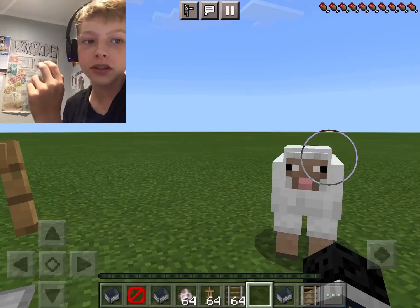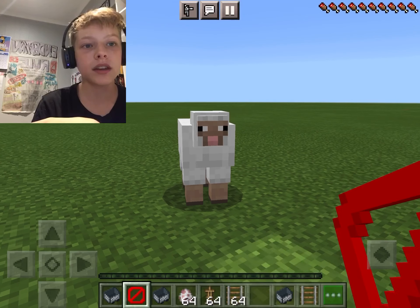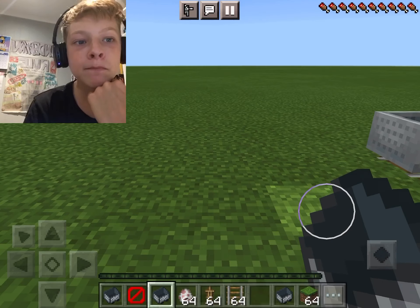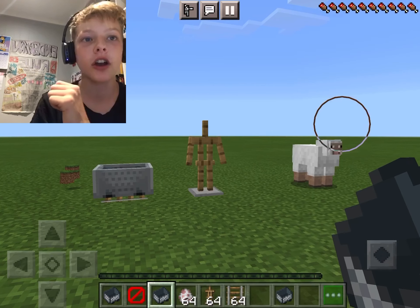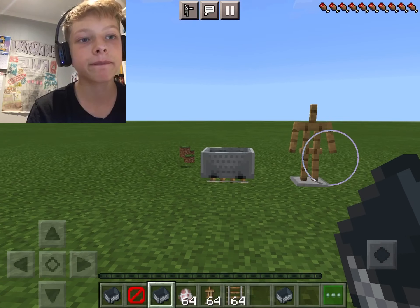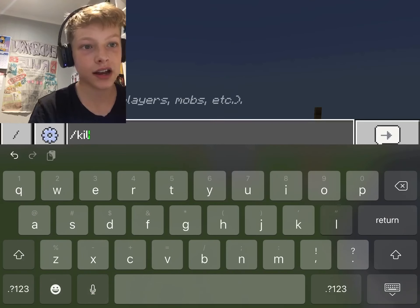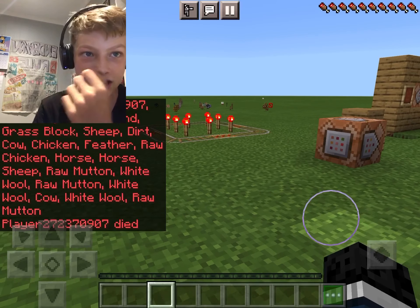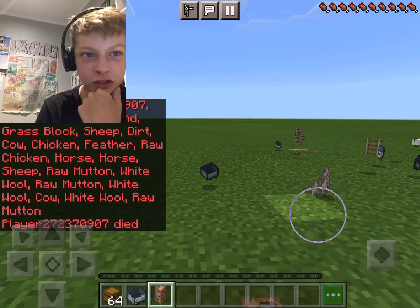If we just drop this item, it's now an entity. If we go slash kill @e it will kill entities — it will kill me as well. Did you see the armor stand die? It's just cool watching the armor stand die. And there's all my stuff. Probably should have gone into creative mode before I did that.